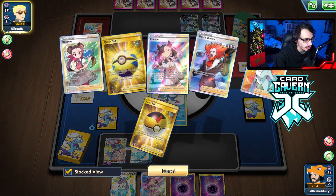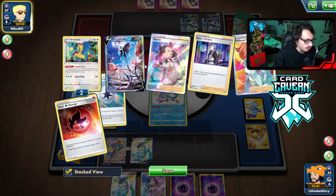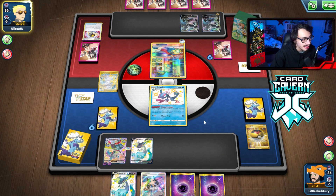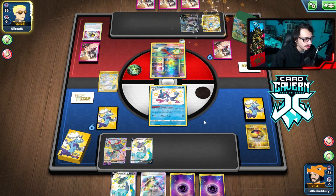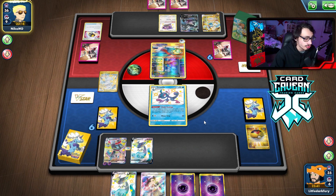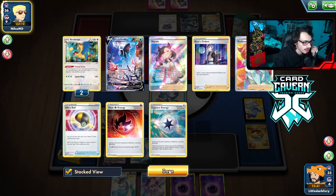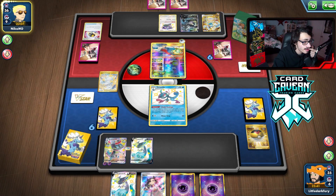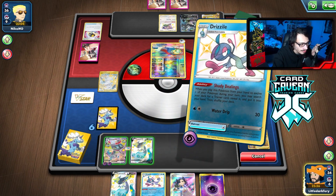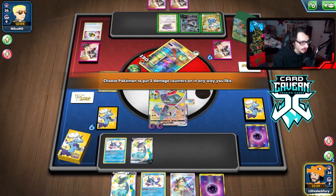They lose Lumineon and an energy off the Ultra Ball. Did they draw the Lost Vacuum? Three cards in hand, there's a Green Guru. They could Guru into the Vacuum. Let's see if they go Vacuum — they'll be stuck with like no cards basically. They didn't get it! I'm actually kind of tempted not to play Marnie here — there's no reason to. I don't want to potentially give them the Vacuum by drawing into four new cards.